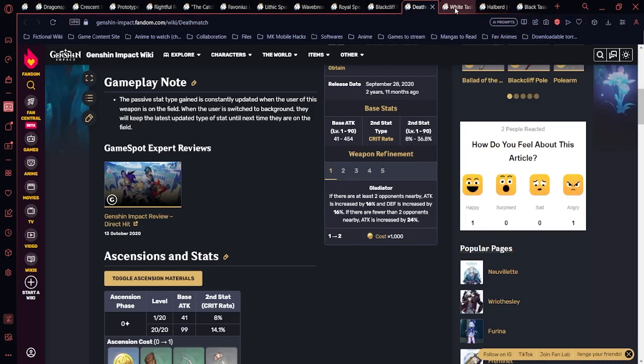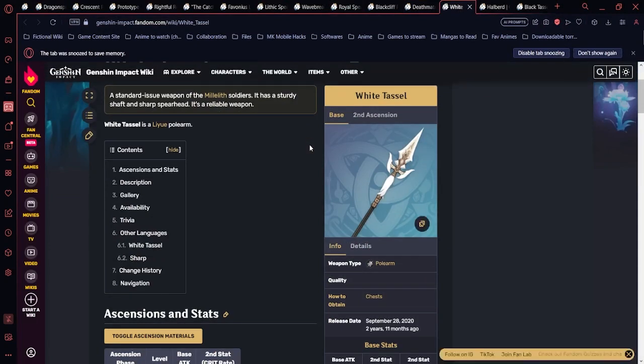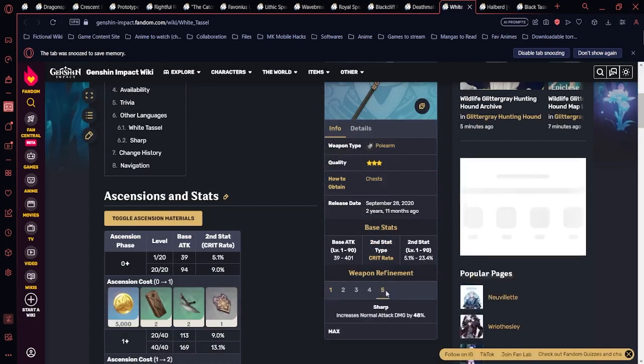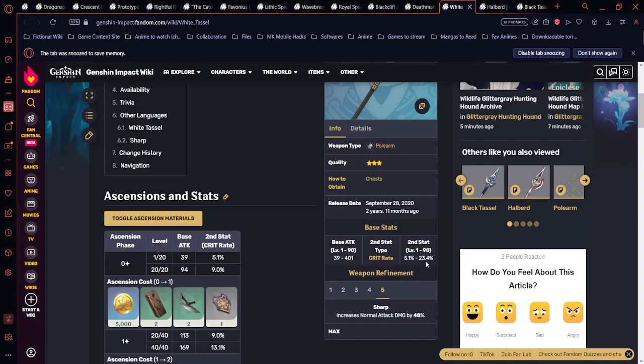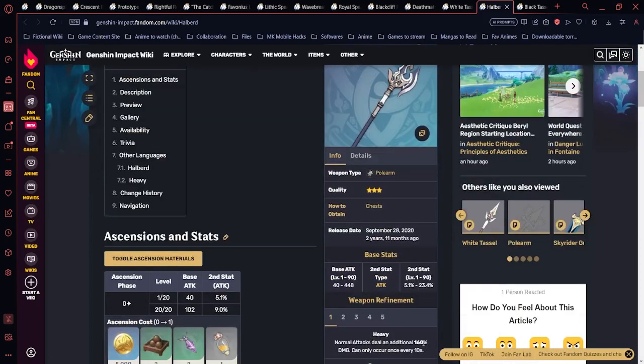White Tassel is a 3-star weapon obtainable from chests or any banner, easily maxed to R5. It has 23.4% crit rate and at R5 increases normal attack damage by 48%. Even at R1 it provides 24%, making it a surprisingly good budget option. Halberd is another 3-star where normal attacks deal 160% damage once every 10 seconds, scaling up to 320% at R5.